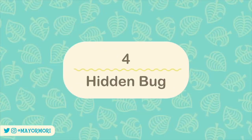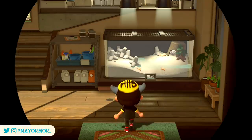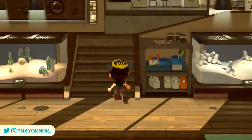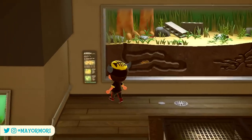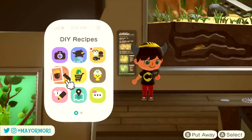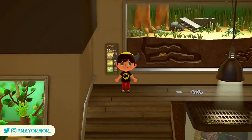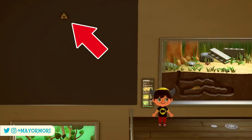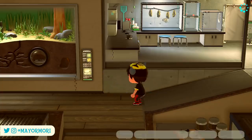Number 4: Hidden Bug. This is an actual bug — a critter, not an in-game glitch. If you head to the museum and into the exhibit that Blathers enjoys the least and make your way past the lab area, there is a hidden bug that can only be spotted at specific angles. Walk to the far corner, pull out your camera and move up, and you'll find one of the critters has managed to escape and settled high up on the wall. A different bug apparently appears depending on the time of day, and there are also ants making their escape, which adds some character to the room.